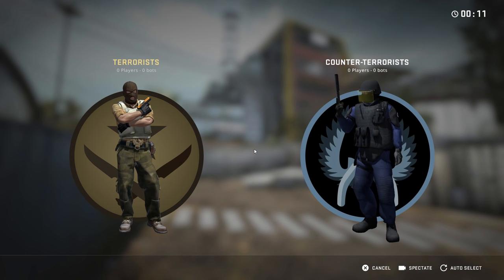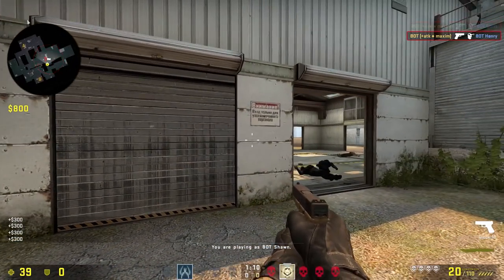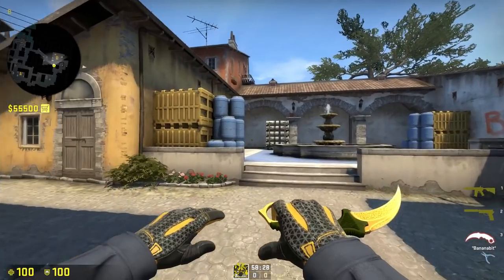They fixed it so that the music from team selection stops playing when disconnecting, updated crosshair 0 and 1 to match the scaled form versions better, and they also updated the gradient background of the health and ammo a bit. That's pretty much the general stuff.